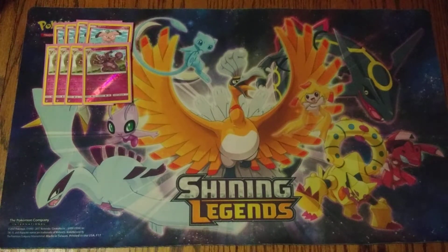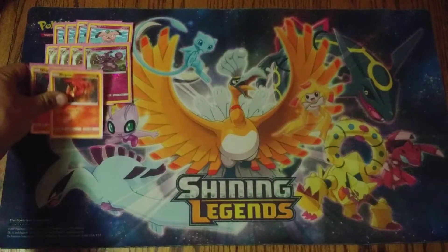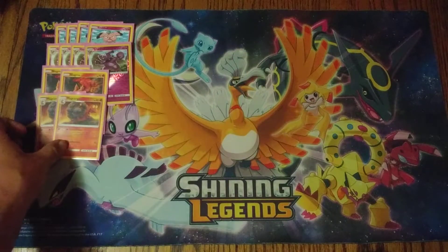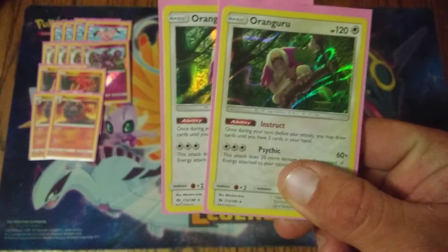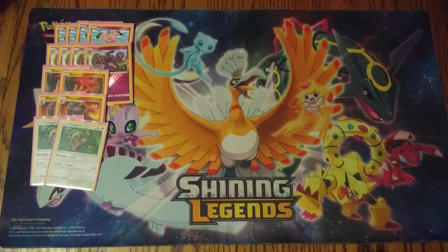We run a 2-2 line of Slugma and Magcargo with the Smooth Over ability. This is one of the engine cards for this deck — Smooth Over lets you once per turn search your deck for any card, shuffle your deck, then put that card on top. You use that in combination with your two copies of Oranguru with the Instinct ability, which lets you draw until you have three cards in your hand. So with Magcargo you smooth over, put whatever card on top — say an Ultra Ball — use Oranguru to draw it, Ultra Ball your two cards away, and there you go: empty hand, ready to attack.